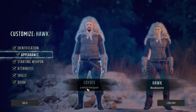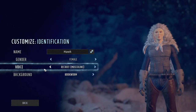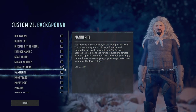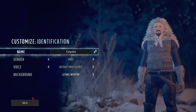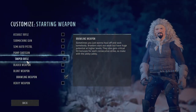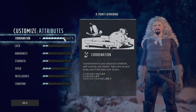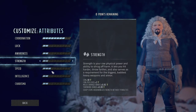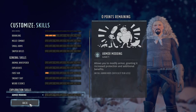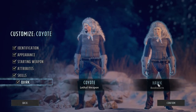I have two characters. One has lethal weapon, one just has bookworm. Lethal weapon gives 10% to melee damage. So what you should see is a difference in the stats and performance. Let's check out the starting weapon — it's a brawling weapon. I've given them more coordination so they get more APs, and they've got one in speed. They're both the same. Skills: three brawling, one first aid, and the quirk Death Wish for more APs in this demonstration.